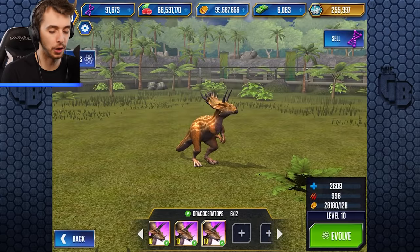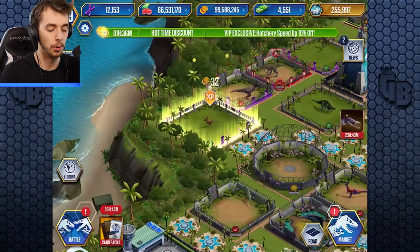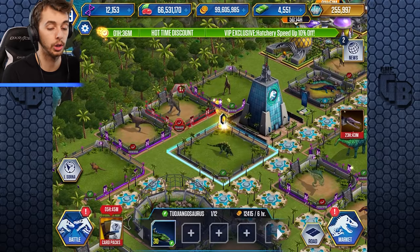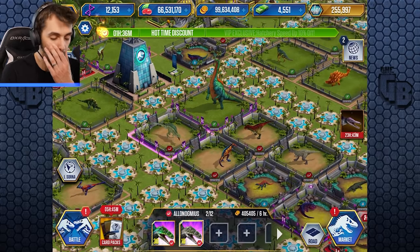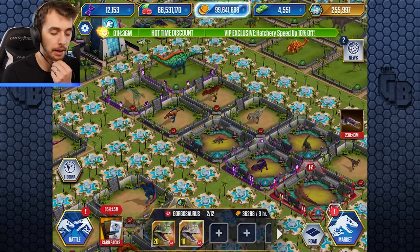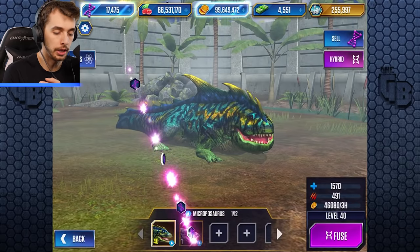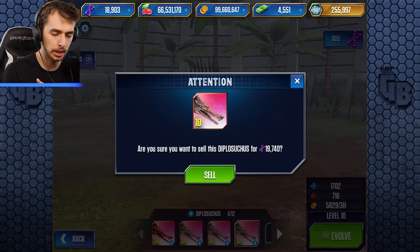I kind of want a level 40 Indominus now, but we're here for the Draco - that's what we're here for. One more after this - the final stretch! There's some expensive ones we won't sell. We've got Alangasaurus - I bought these during a sale. Gorgosuchus - another carnivore, I don't really care for it. One, two, three. Some more Microposauruses - do those sell for actual DNA? They do! I'm one off making a level 40 though, so I don't really want to sell those.